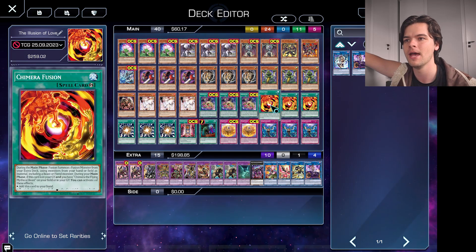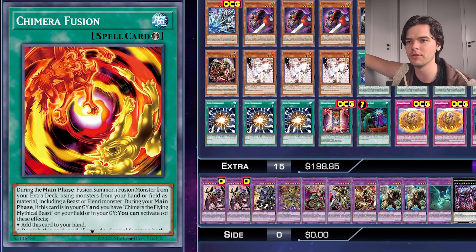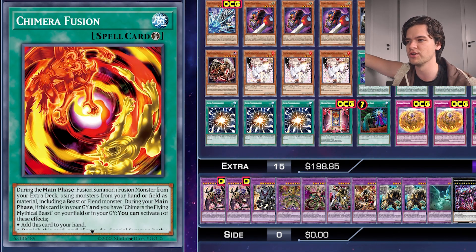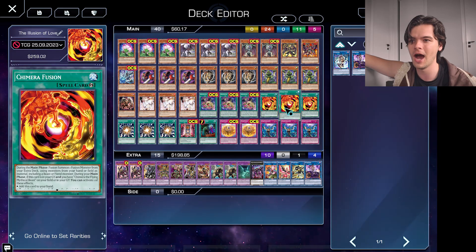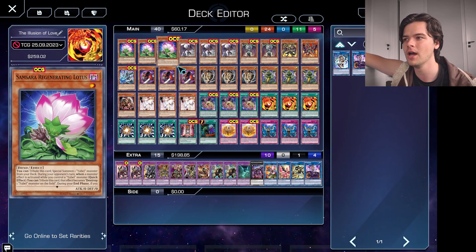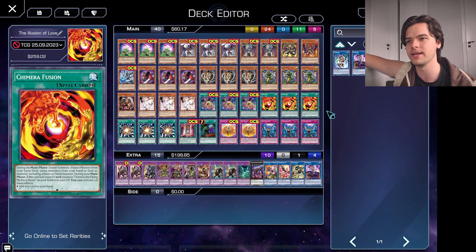Next up, we run three copies of Chimera Fusion. This should be obvious — it's partly a Chimera deck. Chimera Fusion does search and it returns itself back to the hand from the graveyard, so running three is not entirely necessary, but there's no downside to seeing this in your hand. Definitely want to have three because getting this is fantastic. If you have this, you may not need to use your normal summon on your Mirror Sword Knight and can then go into your Samsara Regenerating, which is another good benefit of having Chimera Fusion in your hand.